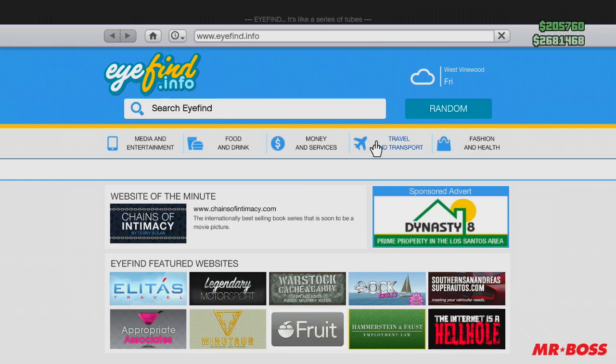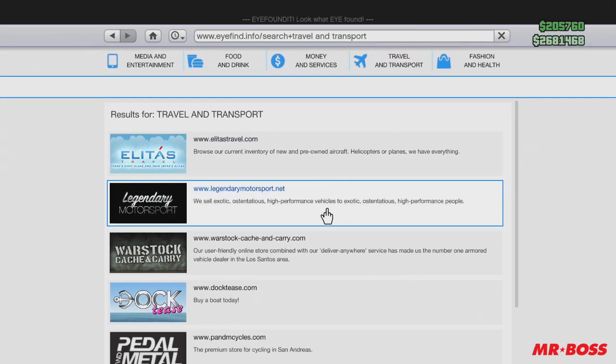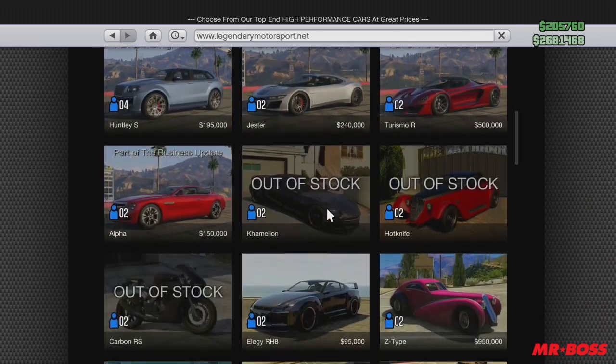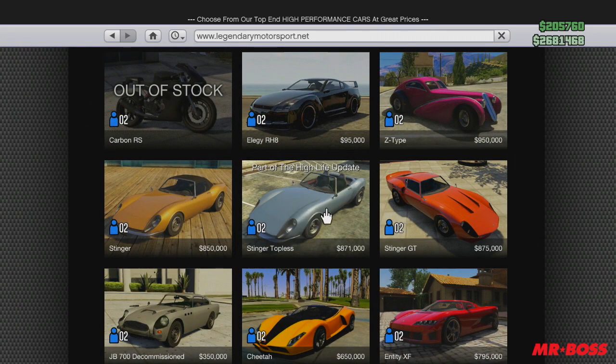If you do like this video or find the information helpful, please drop a like on the video. Let's get started. These cars are going to be located under the Travel and Transport lot, and you can see that there's some new cars added, including topless editions of previous cars.